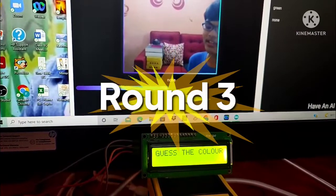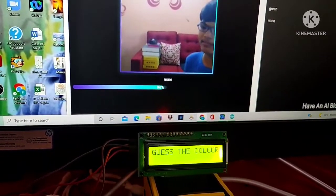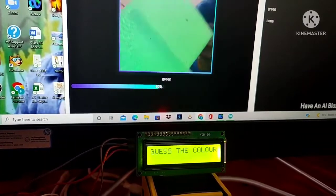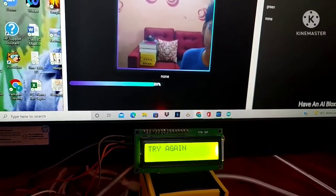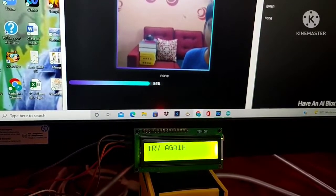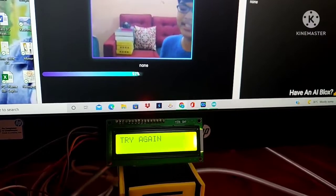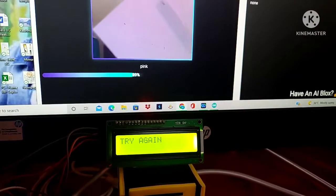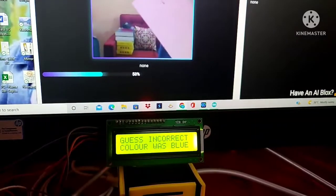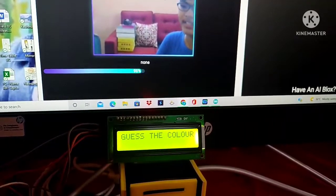Now we are in the third round of the game. In this round, for my first attempt, let me take the color green. It's telling me that my guess turned out to be incorrect, and the color was blue.